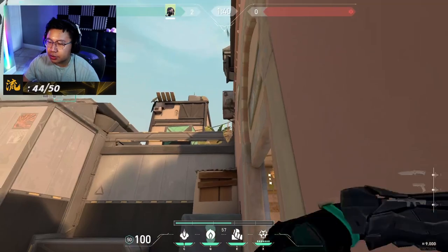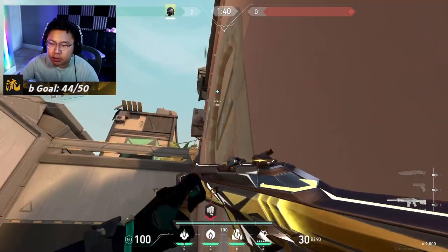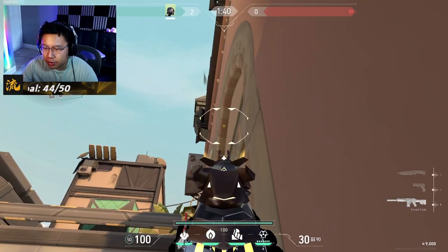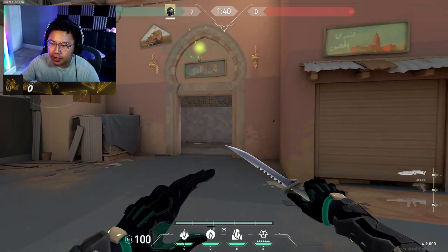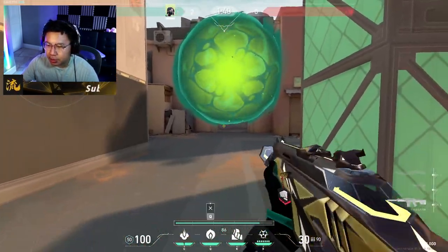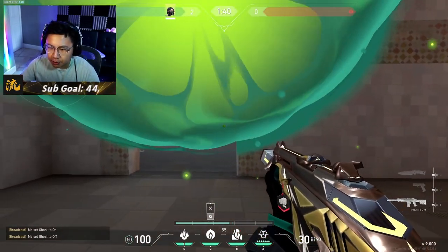Besides this, on the A side she can also do this really nice one-way — you line yourself up in this corner, look at this little orange slash reddish square, and just throw it in there. It bounces straight down, and when you pop it you see their feet. From their point of view, they see pretty much nothing.